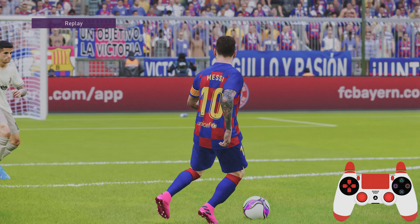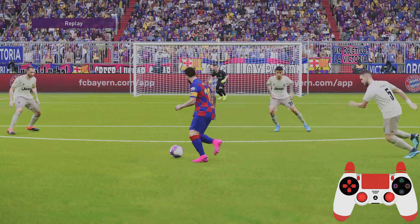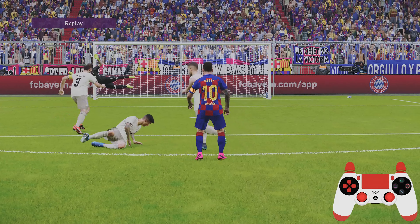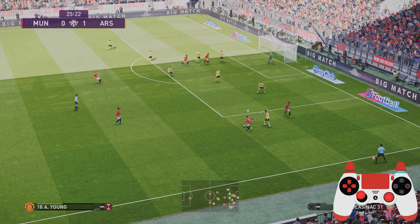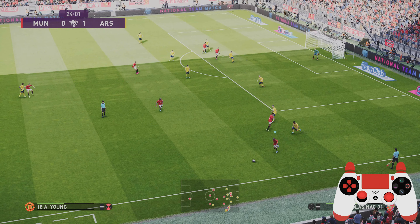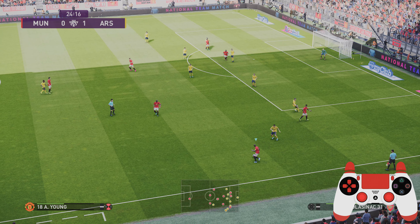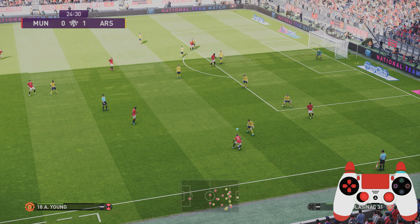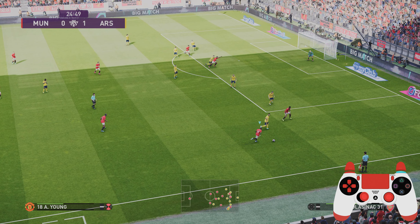It's great for sharp turns like this, cutting inside and being able to get a shot off. This move can be performed by any player — even Ashley Young as displayed here. I'm just going to slow this right down. In the bottom right corner you can see my gamepad — just watch the left analog stick: flick, flick, and then hold. Notice that I'm holding the sprint as well.